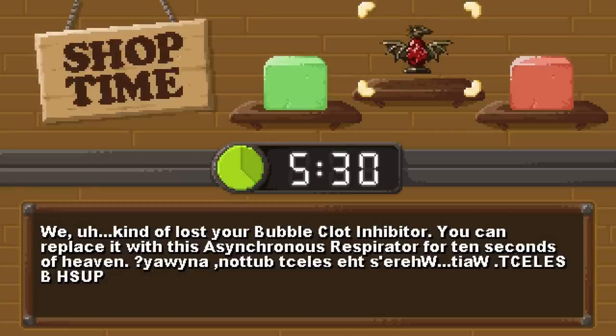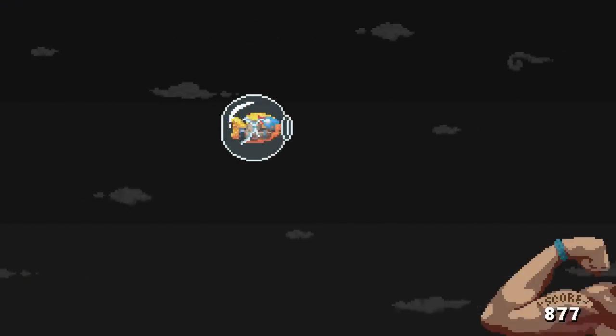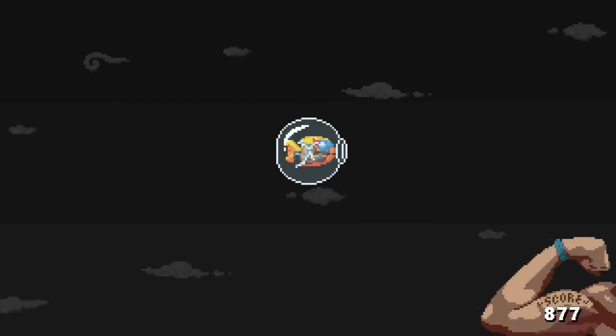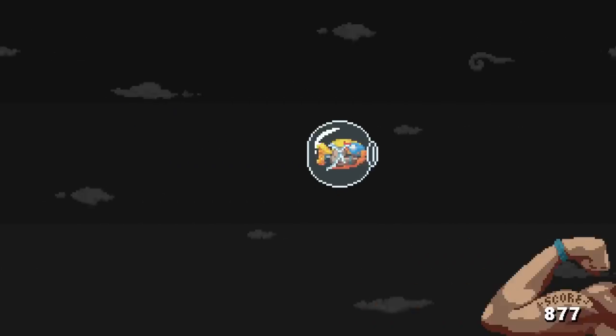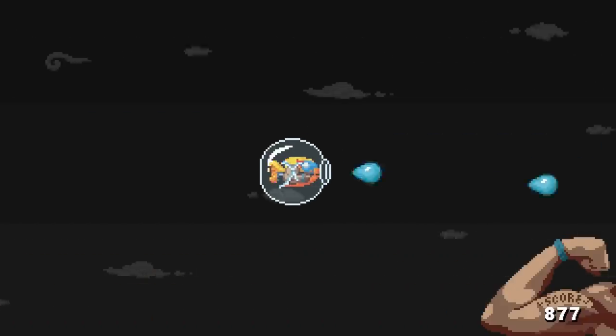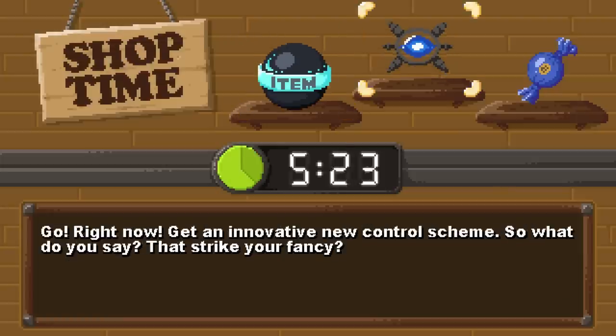Party vision. Asynchronous respirator. There are no enemies. That was easy! Miniaturizing, new controls, or fancy hat.